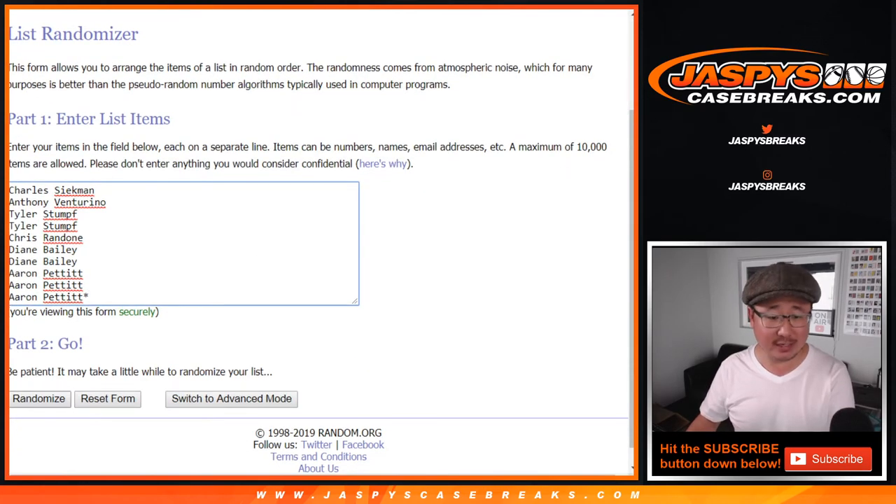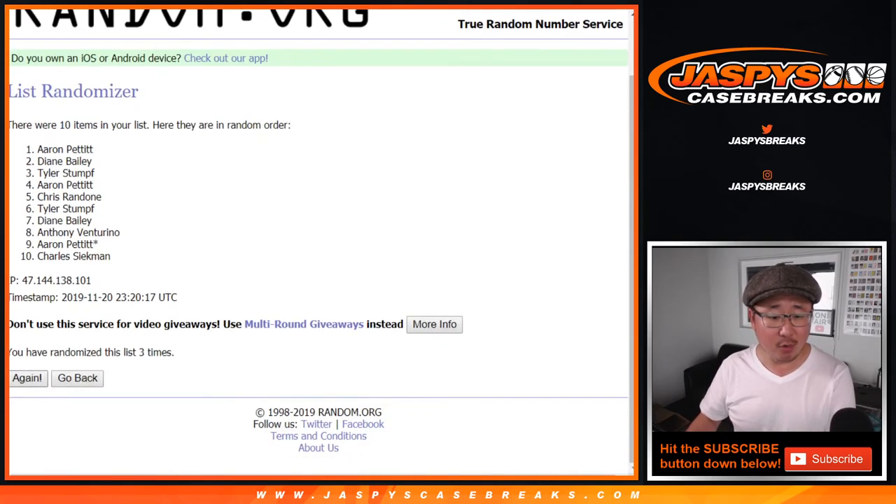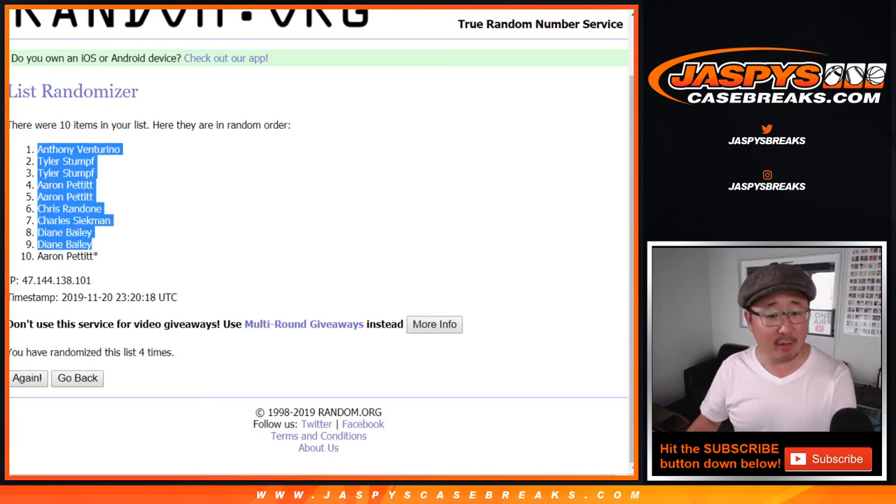3-1 four times for the names. One, two, three, and a one — fourth and final time. We've got Anthony V down to Aaron Pettit.